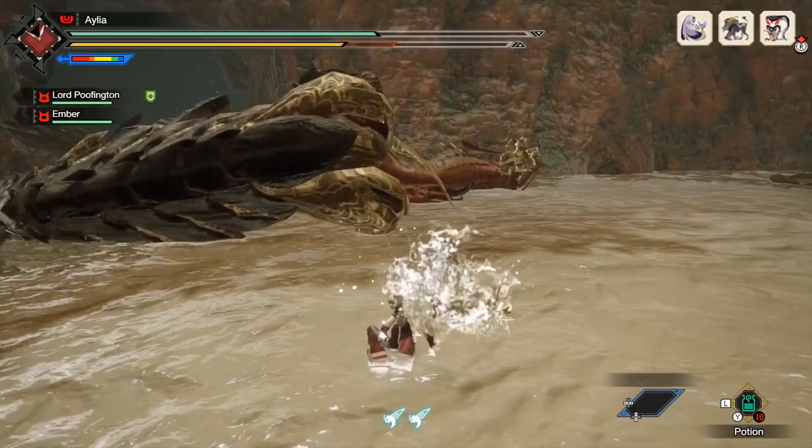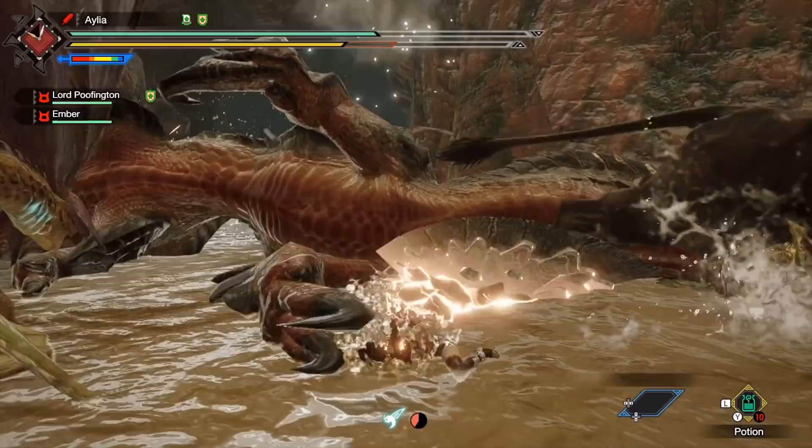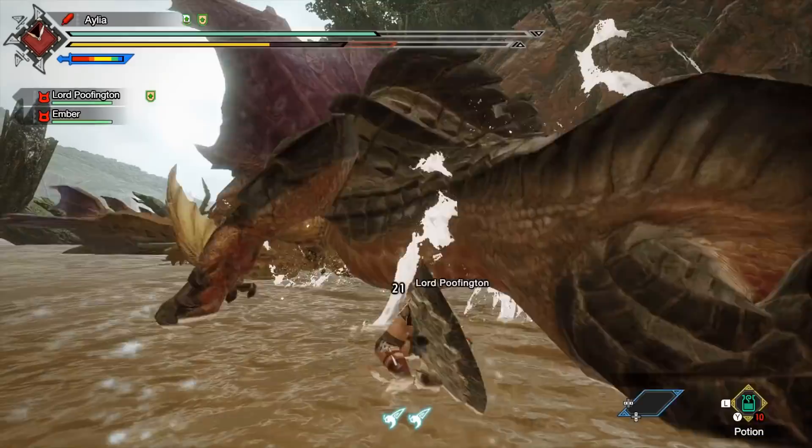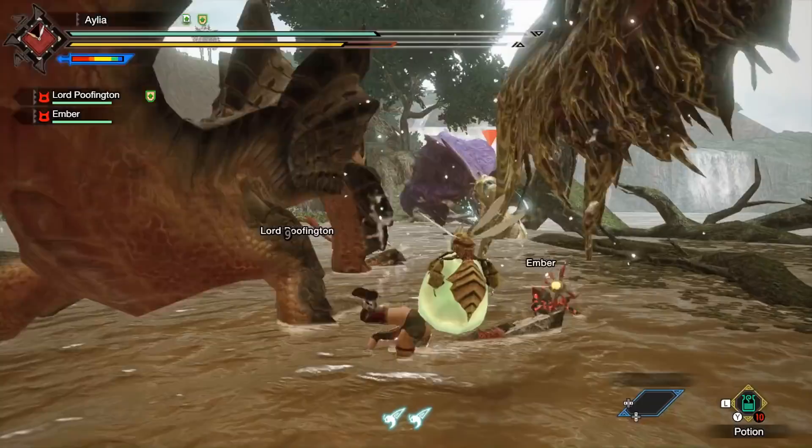You can keep Wyvernriding as the hunt progresses, and with 3 monsters on a map, you can go in a circle and get 3 shinies from each of them — which is a nice general surge of materials, especially if you needed materials from multiple monsters.